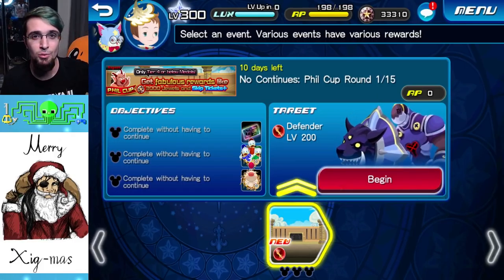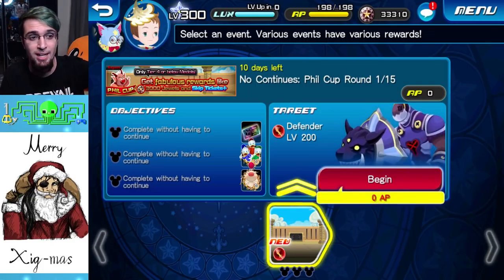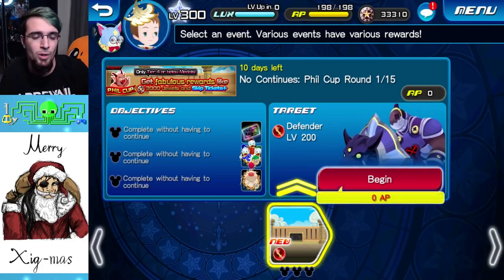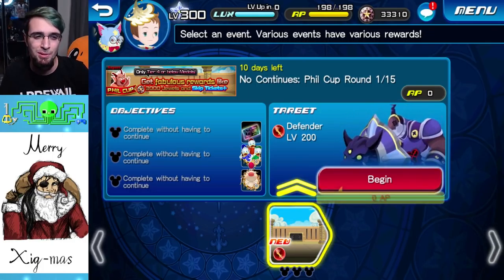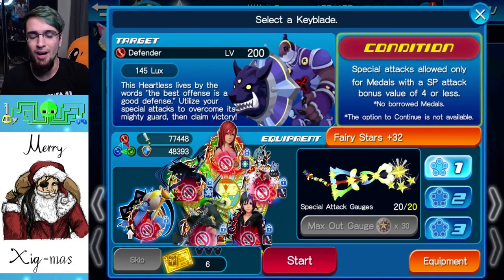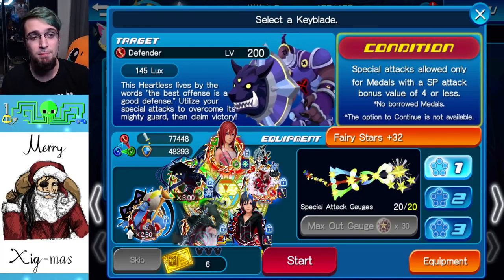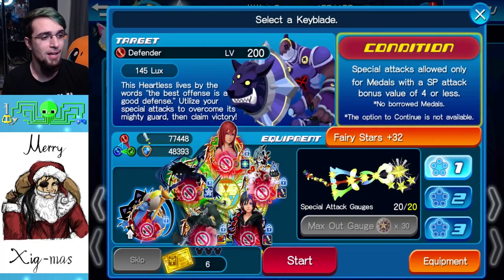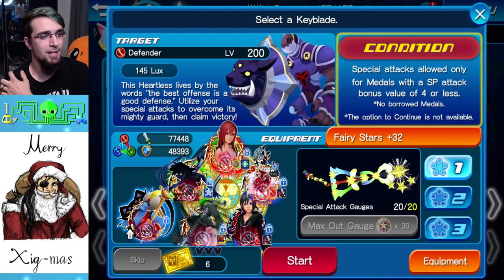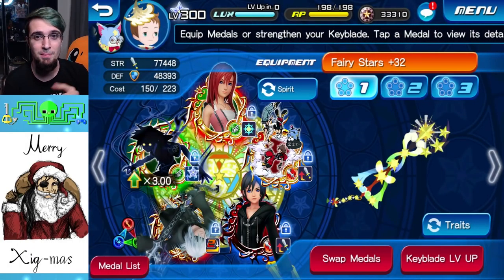I know a lot of you guys already did your own runs, and a lot of people already posted videos. I haven't seen anything — I'm going into this blind. I don't know what's good. I know what tier threes and tier fours are good, but we'll see as we go. So let's go for this first one off the bat. Special attacks allowed only for medals with an SP attack bonus of four or less, and no bow world medals, so I got to make a whole keyblade for this. It's going to be the condition all the way. After I make my keyblade, I'll come right back.